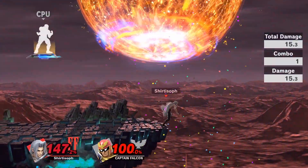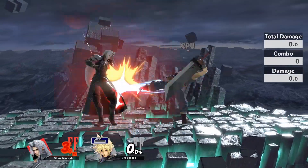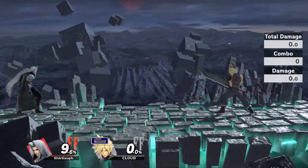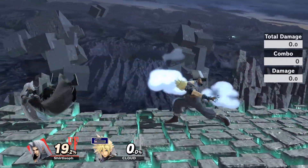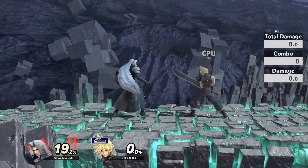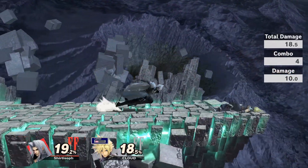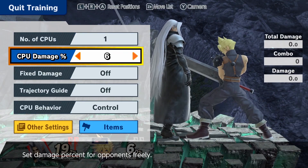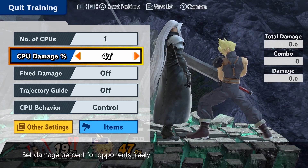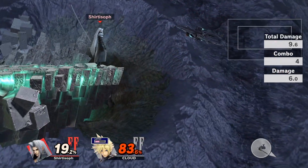Don't forget the down air at the ledge. One thing to note about the counter: if you time it right, you can hit the opponent right between the counter and the attack so the attack never comes out. If you're facing someone who counters a lot, you can wait for that moment. Having a hitbox on a counter is fantastic — only Sephiroth has it, and it will come in handy more often than you might think.